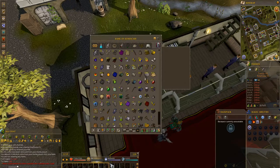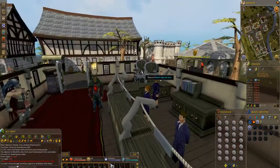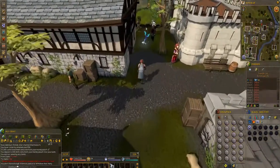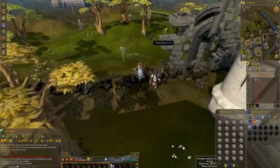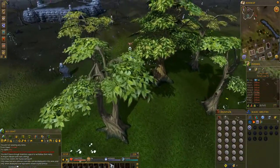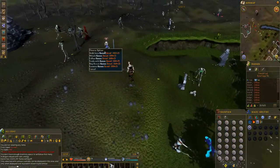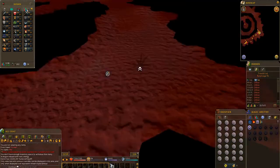Now moving on to magic gear. The first thing to address is Runecrafting — obviously important because you need runes to cast spells. I'm going to the Abyss for my Runecrafting because a lot of the talismans in the game are quite hard to get in Iron Man mode, and even for the ones that aren't it's still easier to use the Abyss.